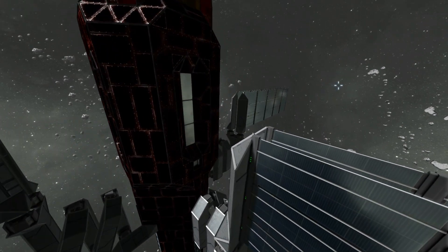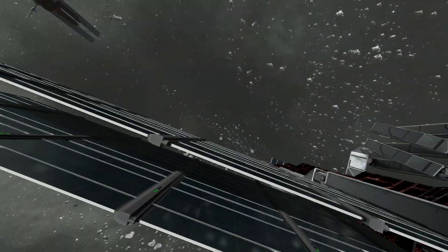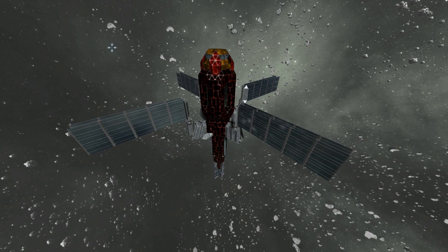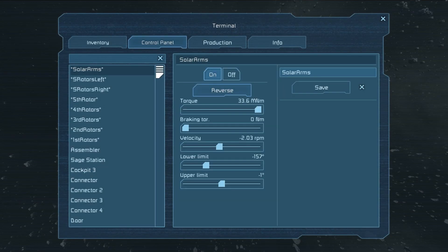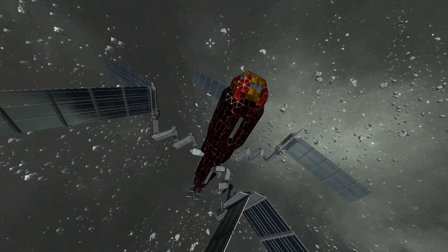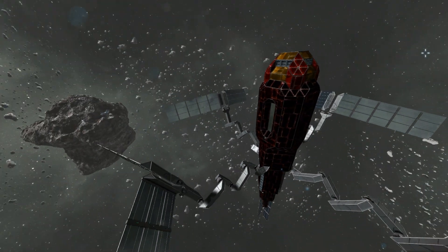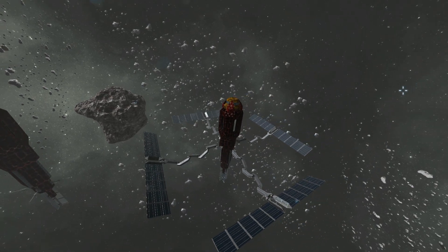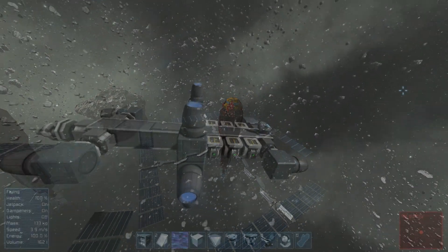This is going to revolutionize so many builds. The solar energy from these panels would be going into the main station. Unfortunately, we don't have any battery packs yet, but I'm sure the game will eventually get to a point where you can have battery packs and relay energy between ships. All right, let's move on to another thing that came in this update.